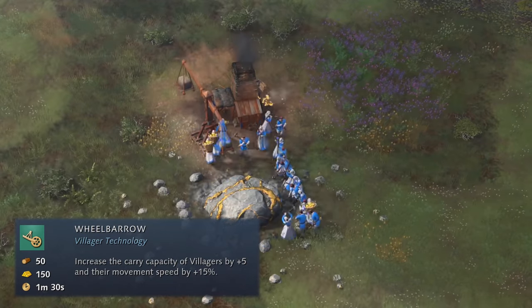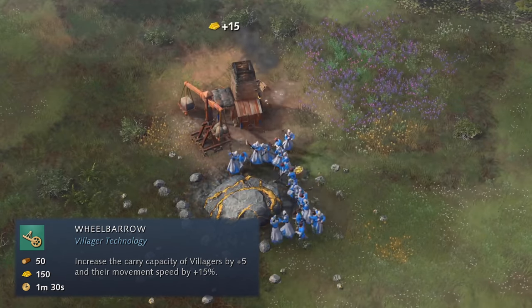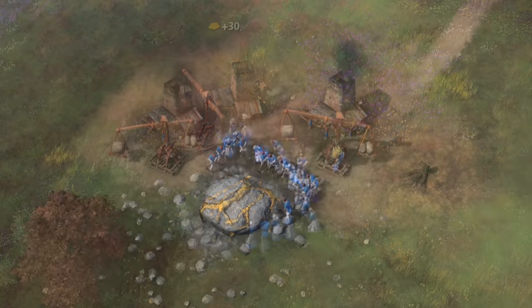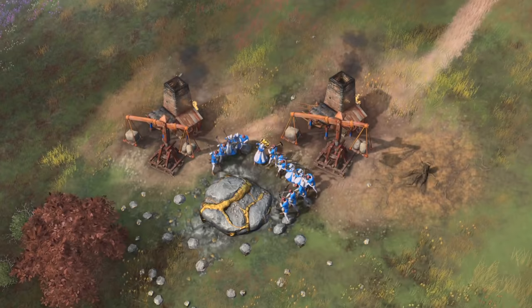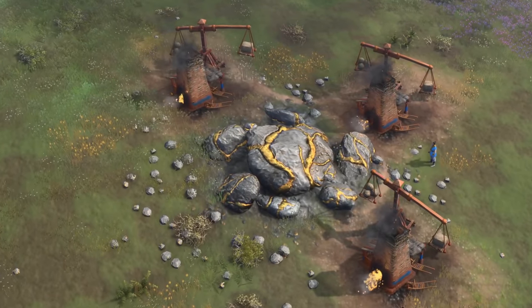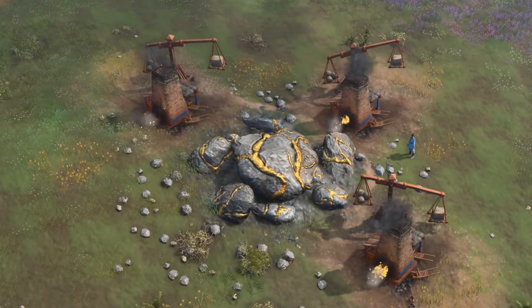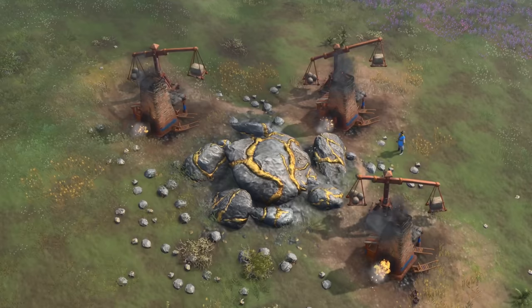Wheelbarrow alone will lower the inefficiency that comes with just one mining camp when you have 15 or more miners, but this doesn't change the fact that adding a second mining camp is still worth it in that scenario. Let's do one final thing — what if we add a third mining camp when we have 20 miners, as they still do a lot of walking with 2 mining camps? Is it still worth it?